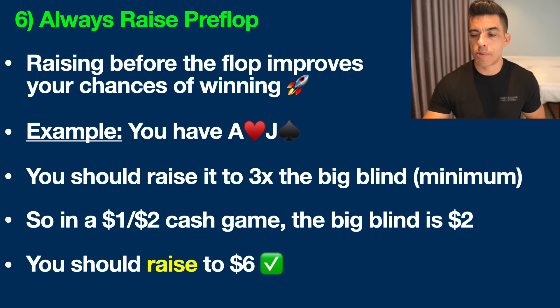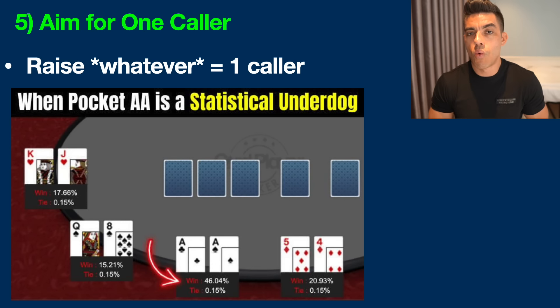Tip number five: you want to aim for one caller. We talked about the three-times-the-blind default, but this is 100% game specific. If I'm playing in a home game versus a bunch of drunk buddies who are not folding anything, I'm not raising three times the blind — I'm raising a lot more when I have a really strong hand like pocket aces. If I only raise three times the blind and the entire table calls, pocket aces can be a statistical underdog. So raise to whatever amount ideally gets you one caller on average. Three times is a good default, but some games will require five times or even ten times.